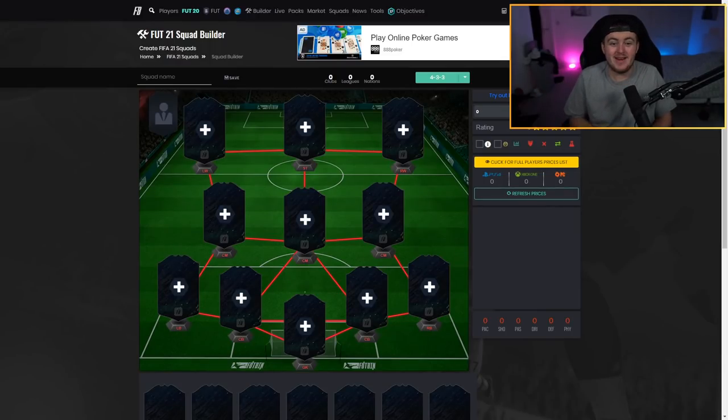Welcome back to a brand new video. Today I've got a brand new FIFA 21 squad builder — a cheap overpowered squad on FIFA 21 that you can use at the start of the game. I don't think it costs any more than 50,000 coins and it's a really decent squad.